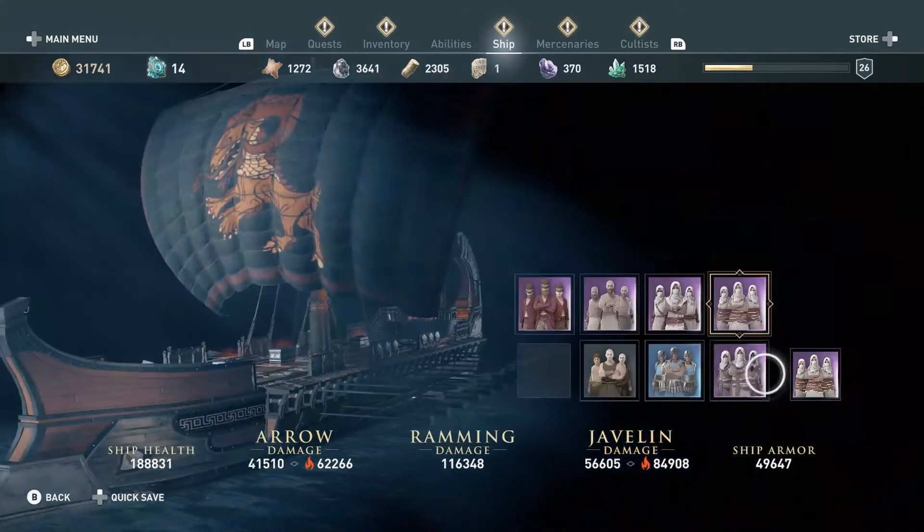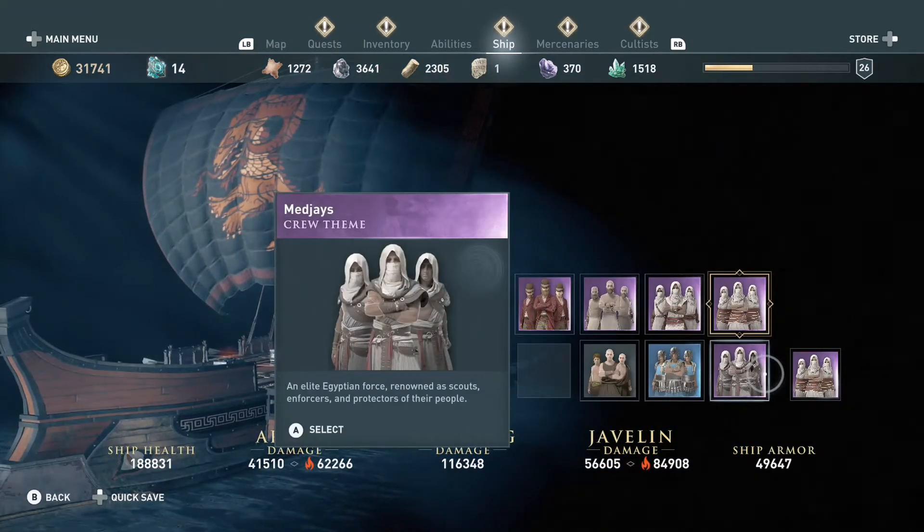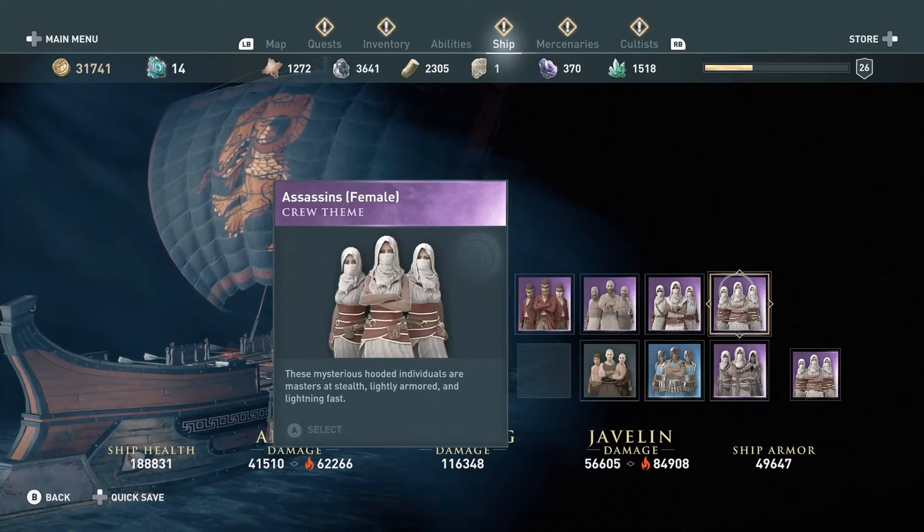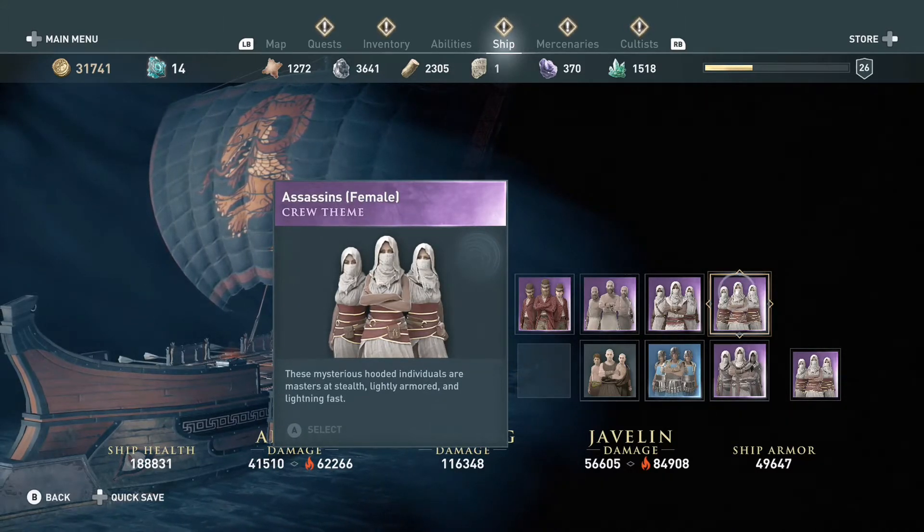So basically, pull up your ship menu and go over to your crew and make sure your team is all female. All female crews will say female right next to it in brackets.